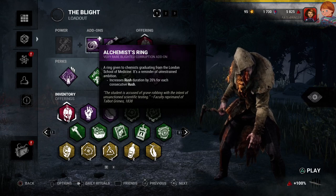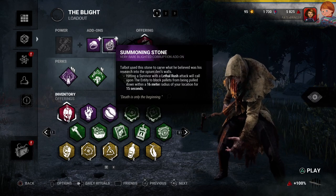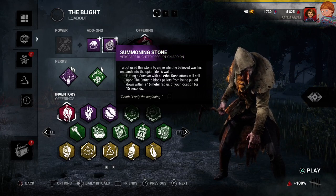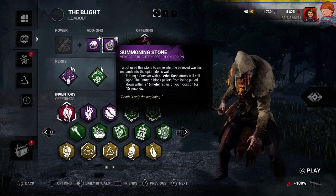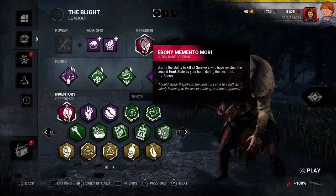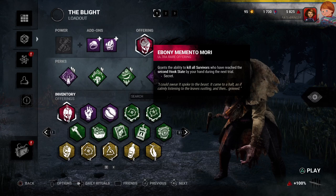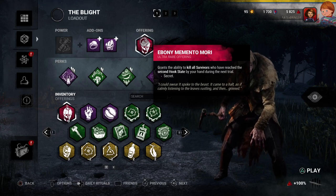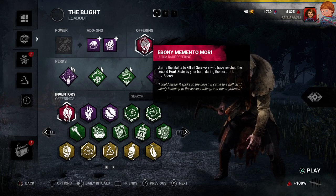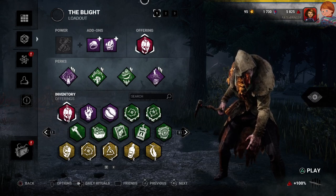For the add-ons, I'll be running the Alchemist's Ring, which increases my rush duration by 20% for each consecutive rush. We're going to combine that with the Summoning Stone — hitting a survivor with a lethal rush attack calls upon the entity to block pallets from being pulled down within a 16-meter radius of my location for 15 seconds. For my offering, those of you who have been following me on the channel for quite some time know this is my favorite. I'm running the Ebony Memento Mori, which grants me the ability to kill all survivors — not one, not the last, but all survivors — who have reached their second hook state by hand during the trial.